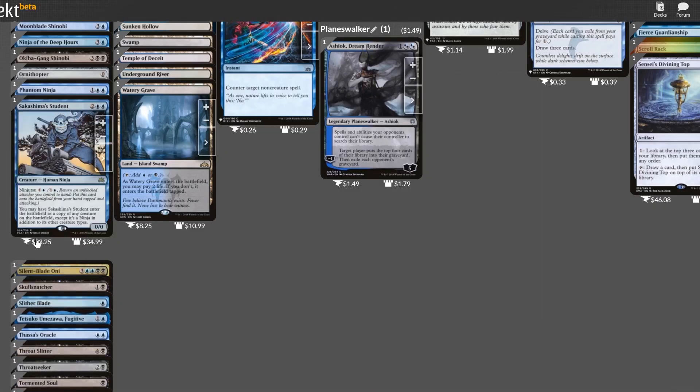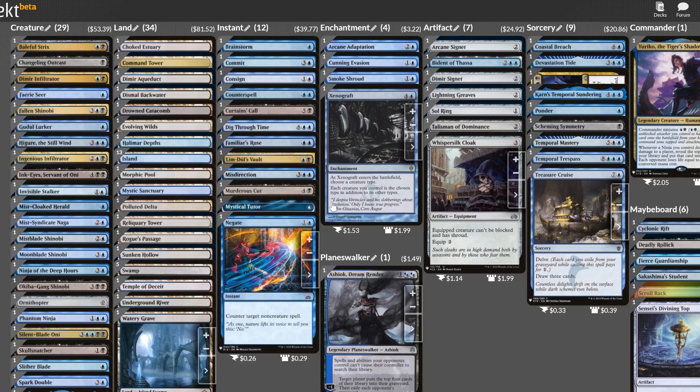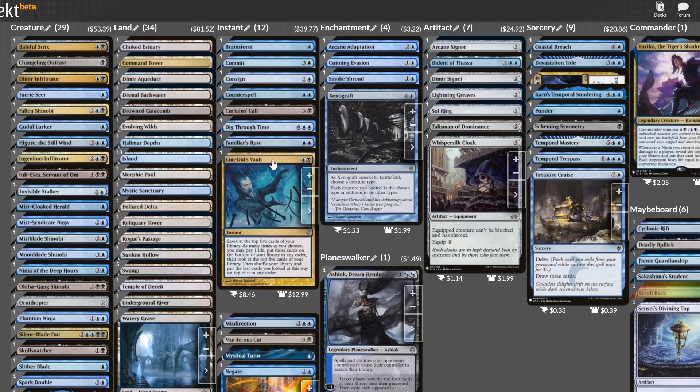I also have to stop and acknowledge that even some ninjas are over $20. Sakashima's Student is a seriously great card, but I don't want to assume that every player can, or will, or should drop this much on a single card. Let's try out Spark Double instead. It can become a copy of Yuriko that avoids the legend rule, dishing out double Yuriko triggers and melting enemy life totals. There are two more cards I'm cutting for price: Mystical Tutor and Lim-Dûl's Vault. These are cool because they set up the top of the deck for us to dome opponents with big mana costs.